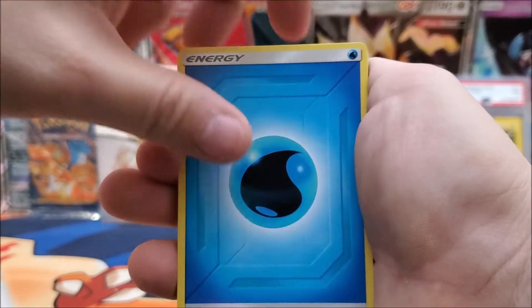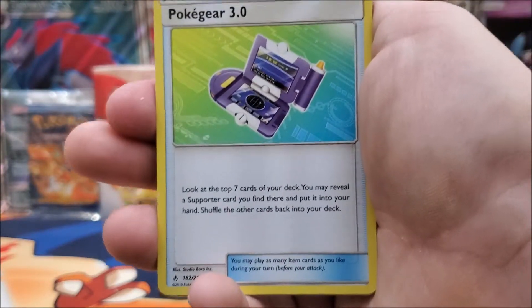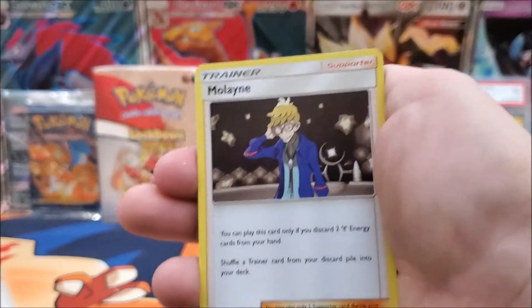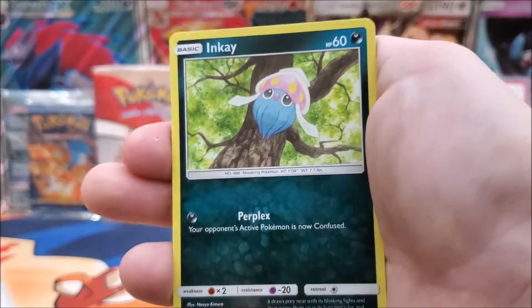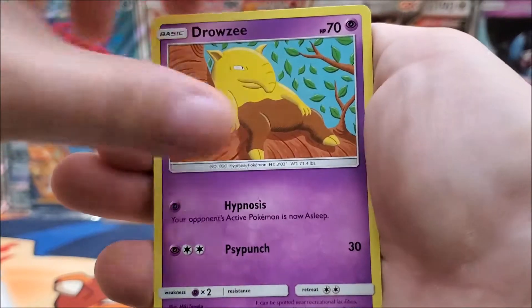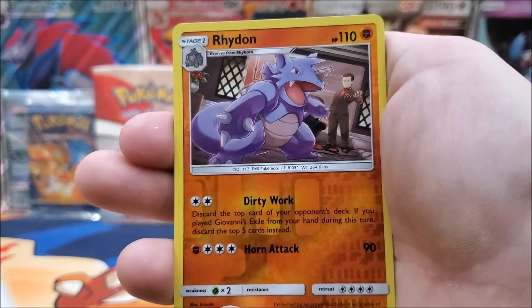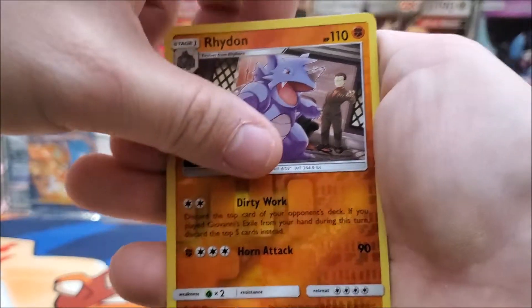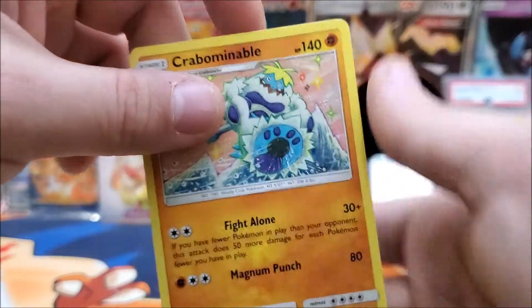Alright, next pack we have a Water Energy, Tentacruel, Pokégear 3.0, Malamar, Poliwag, Inkay — that's cool — Drowzee, Cubone. The reverse is a Crabominable, and then our rare is a non-holo Crabominable as well.